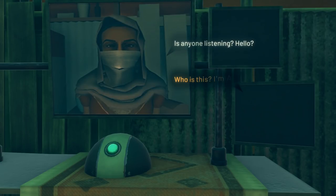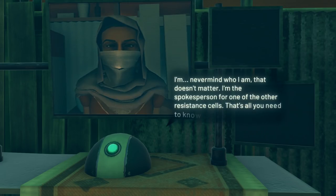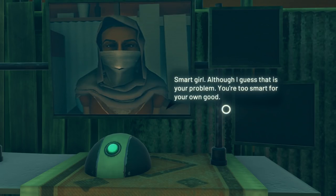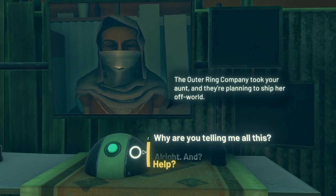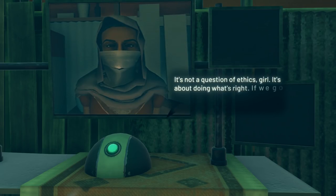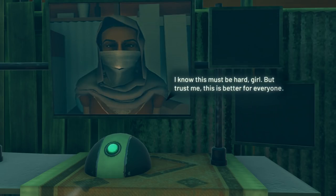Is anyone listening? Hello? I copy you. Who is this? I'm Ara. It's you — the niece. Never mind who I am, that doesn't matter. I'm the spokesperson for one of the other resistance cells. That's all you need to know. Why are you calling? Smart girl — although I guess that's your problem. You're too smart for your own good. The Outer Ring Company took your aunt, and they're planning to ship her off world. And nothing — this is where you mourn her for a little while and then go be a good girl. The Outer Ring Company agreed to leave us if we stopped causing them trouble. This is wrong. You can't let them take her away. It's not a question of ethics, girl. It's about doing what's right. If we go after Aragandhi, then it will ruin everything and we all die. I know this must be hard, but trust me, this is better for everyone.